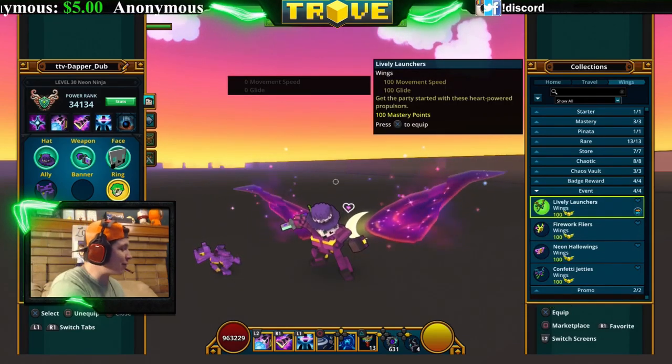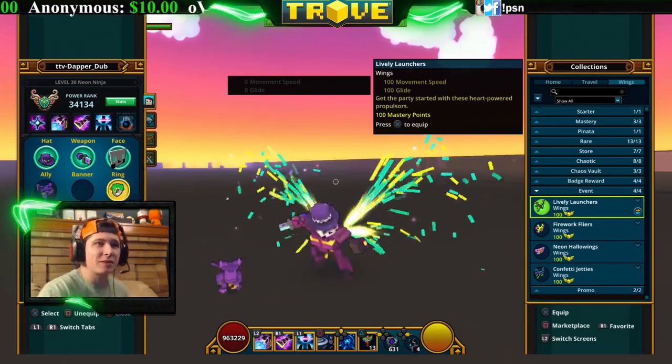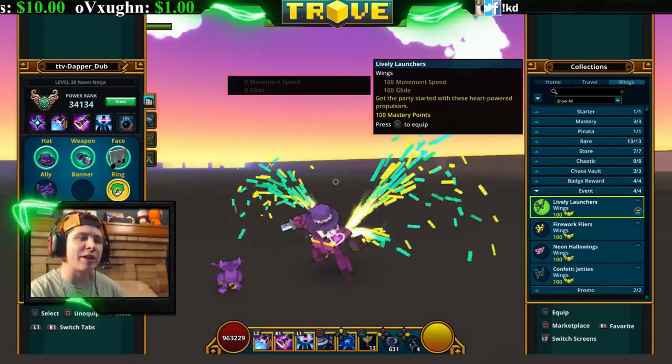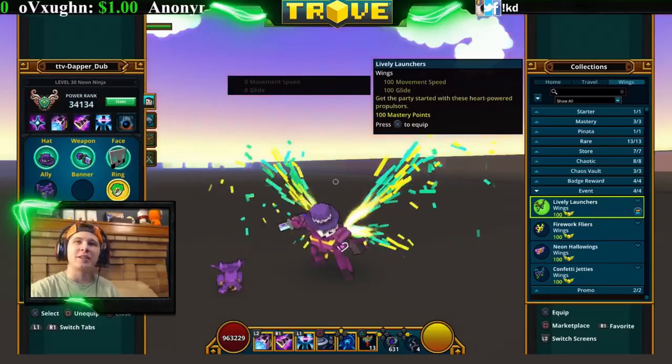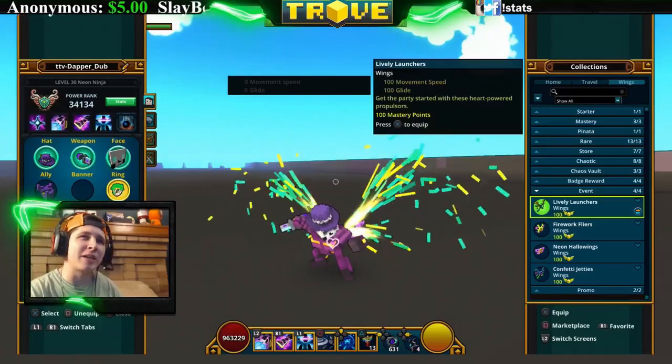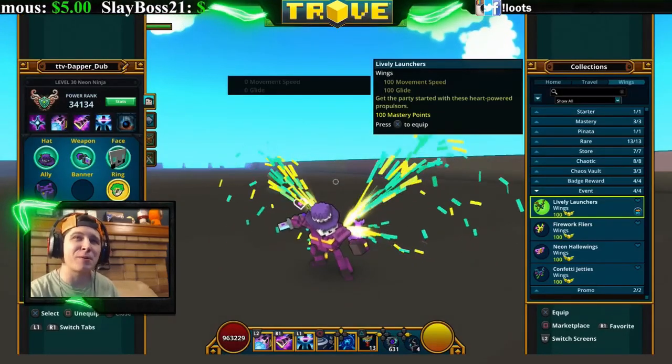Next are the event wings — wings you get from doing events. These are the Lively Launchers, which you get from the shadow pinata giants. These are very cheap in the marketplace — you can buy them for dirt cheap. They look like confetti coming out of your back, so they're pretty cool looking.